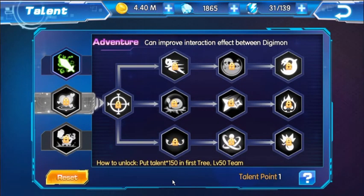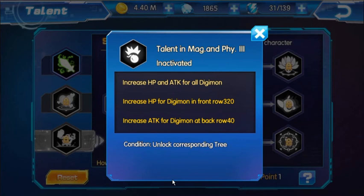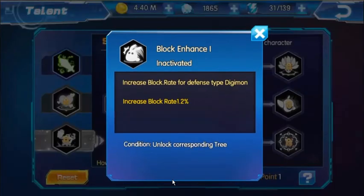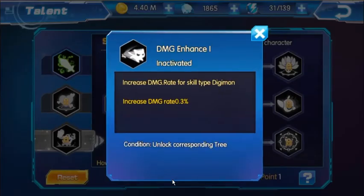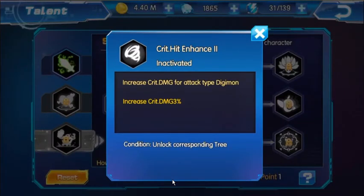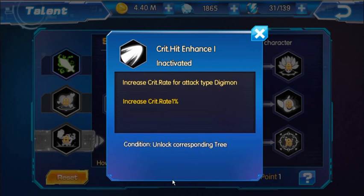Once you put 150 talent points into the second tree, the next one becomes available. The third tree has increase HP and attack for all Digimon, increase HP in front row, and increase attack for Digimon in back row — so it's somewhat similar to the first tree but increases by a lot more. The first formation increases critical hit rate by 1%, the second increases damage rate by 0.3%, and the third increases block rate by 1.2%. Personally I'd go with the critical hit rate at 1% over the damage rate at 0.3%. Leveling up further gives increase critical damage by 3% and increase HP reduction rate by 1%, which could go up to around 8-10% at maximum.